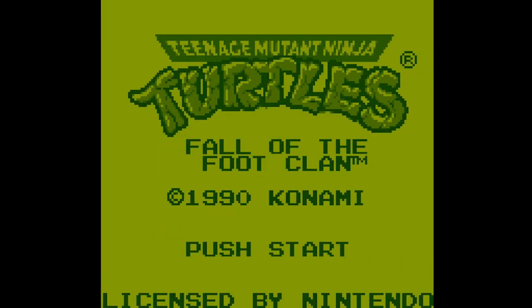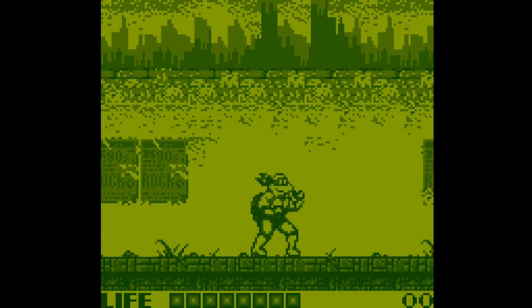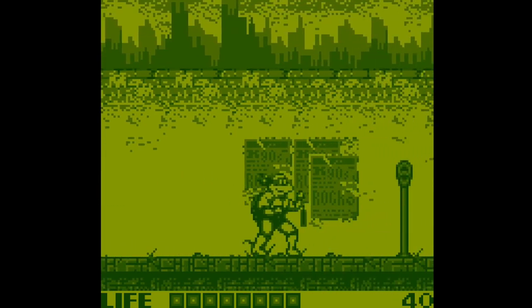As soon as you enter the game you'll notice you can pick your stages. We're going to start with stage one, but you can start at a later stage without needing a password. I recommend swapping the buttons so B is attack and A is jump - this mirrors the arcade layout. Each turtle acts as a life, so once all four turtles are gone it's game over. Let's start with Michelangelo.